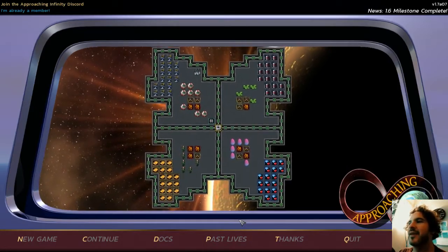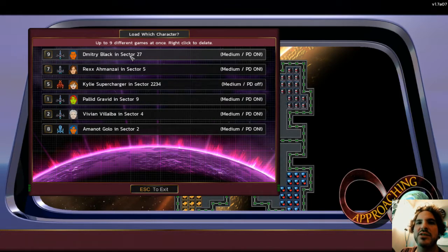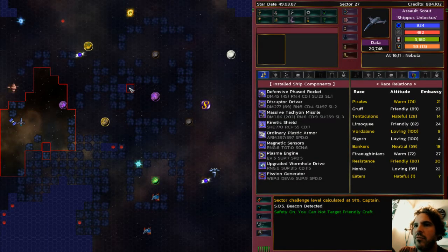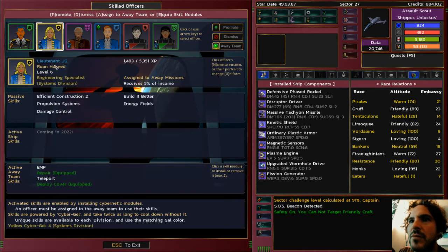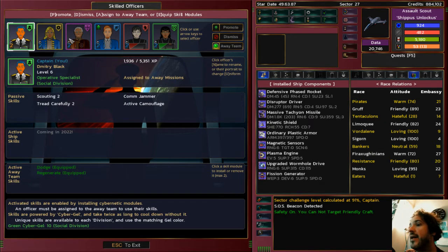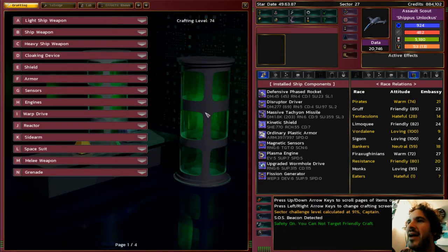Hi, Bob Saunders here, back playing some more Approaching Infinity. I was really thinking about changing the number of crafting parts it takes to craft an item. In a medium difficulty game it's currently seven with no buffs, and I was going to reduce that to six, so that when you get an officer with Efficient Construction it brings it down from six to five — a much better increase than from seven to six. You can get it even lower and really focus on crafting.